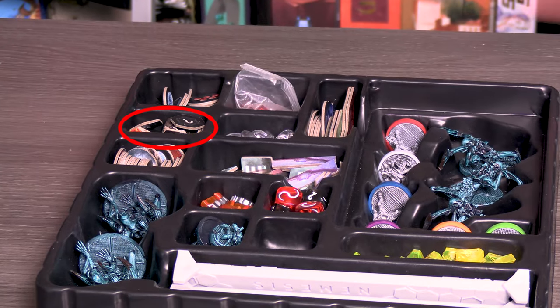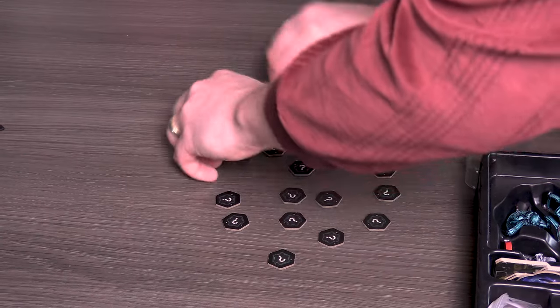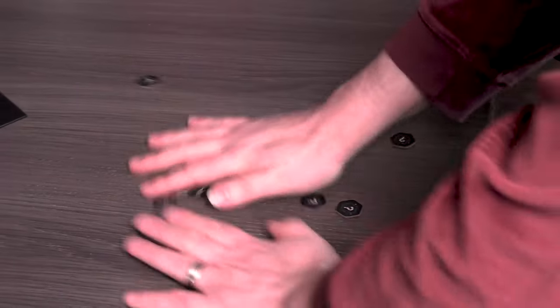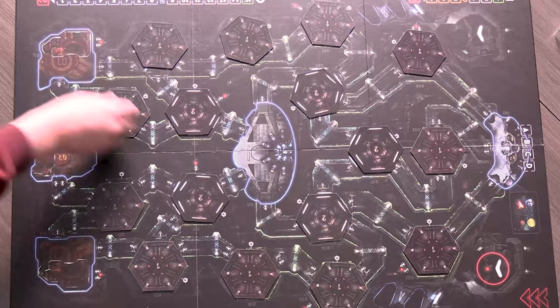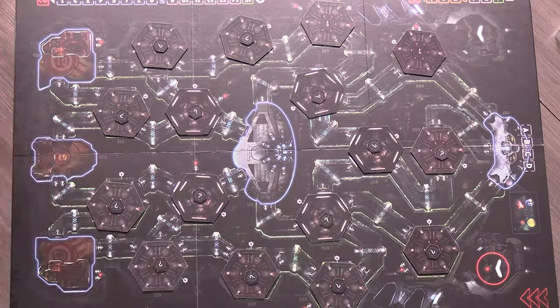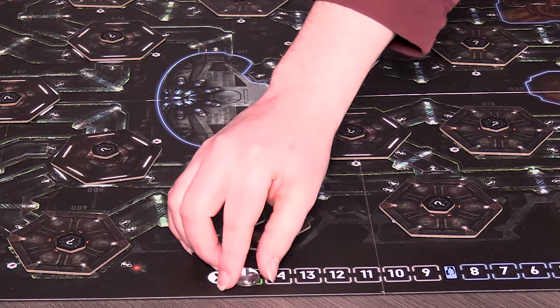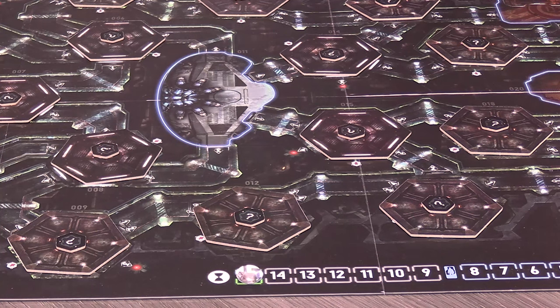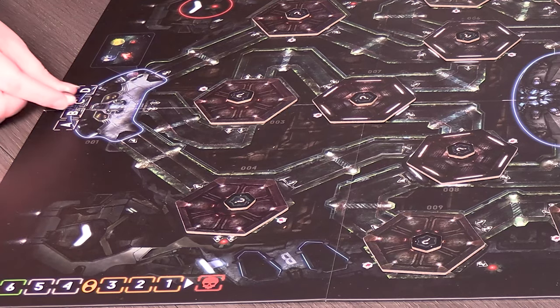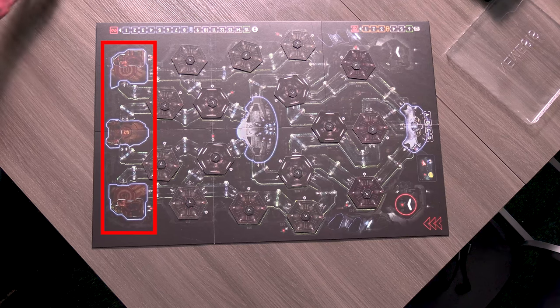Now in the upper tray, you will find small hexagonal tiles with a question mark on the back. These are called exploration tiles. Shuffle them up and place one in the middle of each room tile with the question mark facing up. Next, take one of the clear status markers and place it on the green 15 of the time track at the bottom of the board.